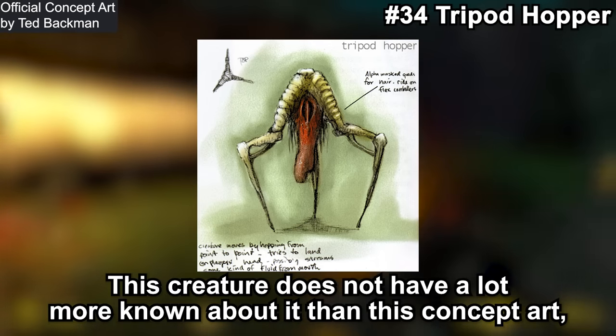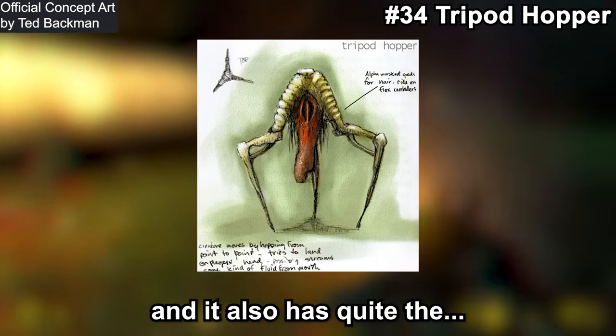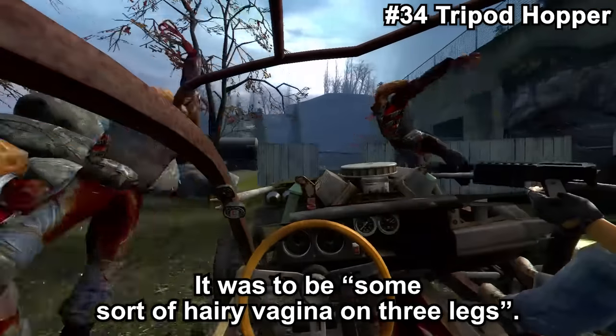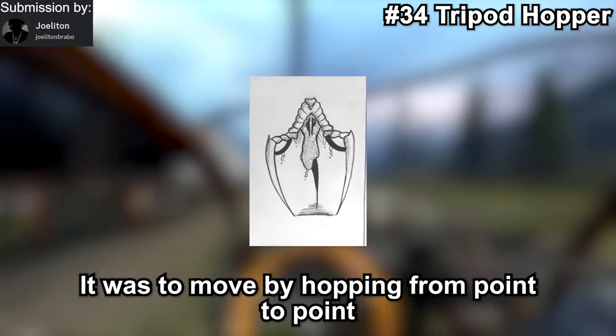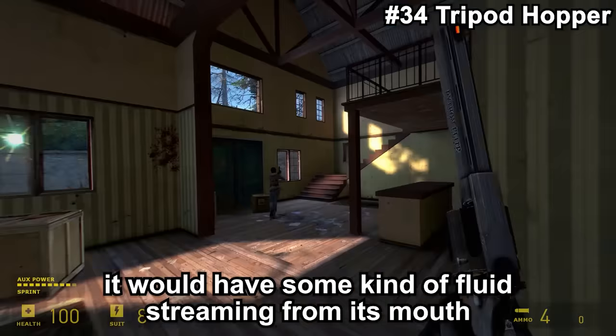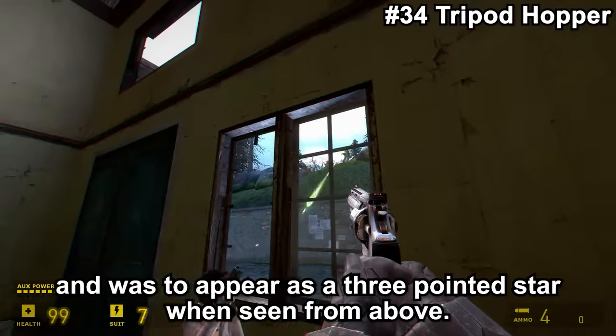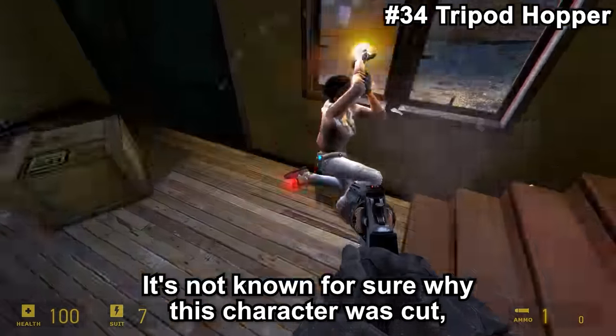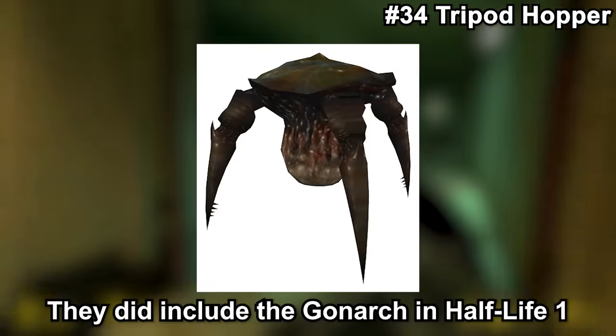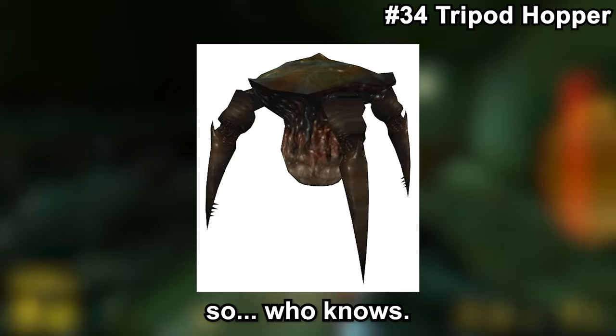This unnamed creature does not have much more known about it than its concept art, and it has quite an interesting description. It was supposed to be some sort of hairy vagina on three legs. It was to move by hopping from point to point while trying to land on the victim's head. It would have some kind of fluid streaming from its mouth and was to appear as a three-pointed star when seen from above. It's not known for sure why this character was cut — most likely for obvious reasons, though then again they did include the Gonarch in Half-Life 1, so who knows.